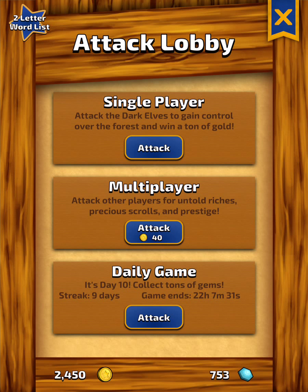One of the ways to acquire gems through Spelldom is by playing the Daily Game. You get a chance to attack a special unguarded town that has gems spread out around the board. Every consecutive day you play the Daily Game, you'll find more gems in the town, culminating in a massive 50-gem grab on Day 10. I'm on Day 10 right now, so let's give it a shot.